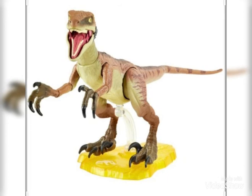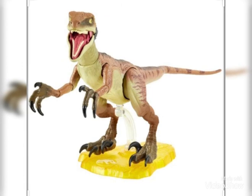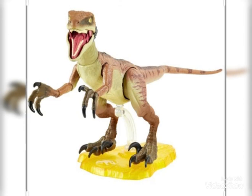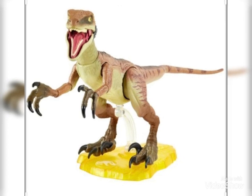And here we got our final raptor, which is the Amber Collection Echo — which does not look like Echo, but I'm planning to get this if I find it at Target and pretend it's a Utahraptor. It looks like the Tiger Raptor from The Lost World. I'm going to give this a 7, even though it doesn't even look like Echo — just because I feel like I want to.